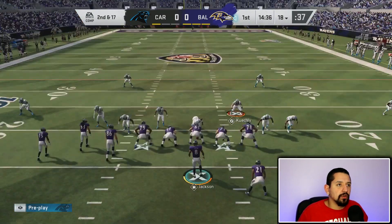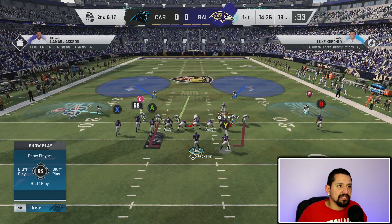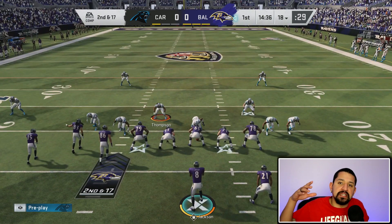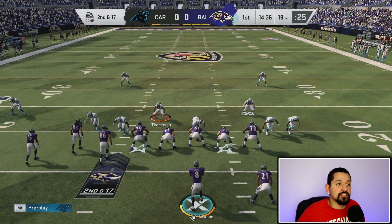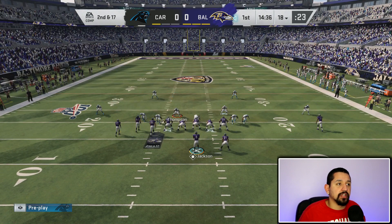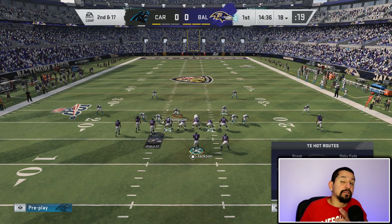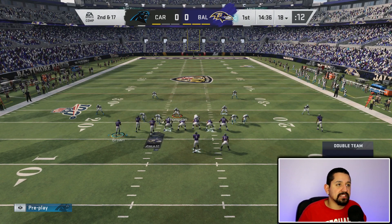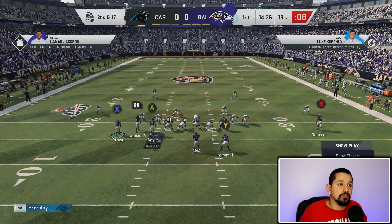So cover 2 sink. I got Luke Kuechly to the side. This is a popular blitz — man him up. It's going to look something like this. The reason why I'm putting Luke Kuechly over on this side is because the higher the awareness is, the better that you're going to be able to glitch them out. So this is what we're going to do: you're going to hit Y-A and basically put them on a block and release flat route like this. Now you're going to double team this guy like normal. You're going to ID this guy right here and watch what's going to happen to Luke Kuechly with this delayed flat route on the field.